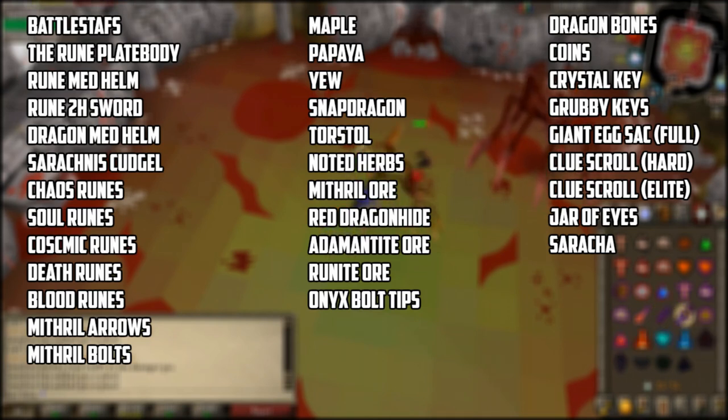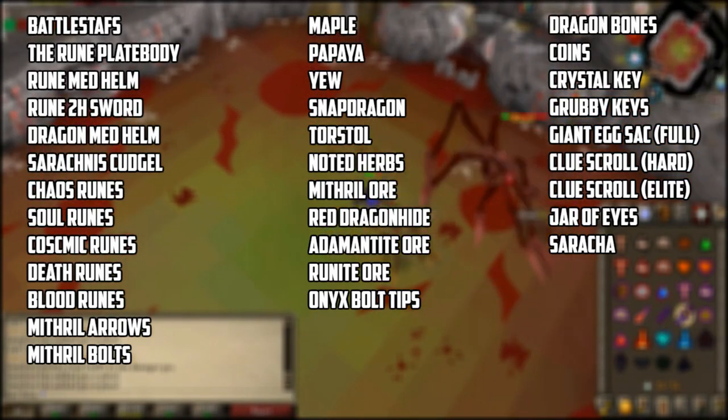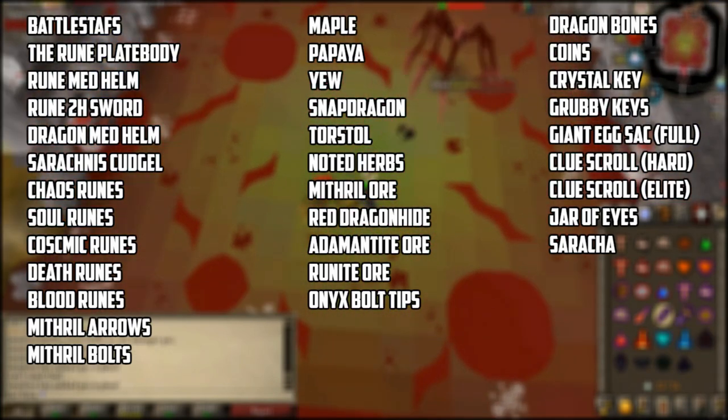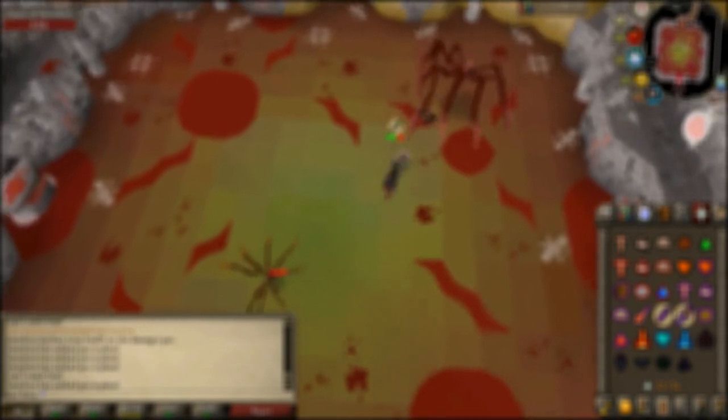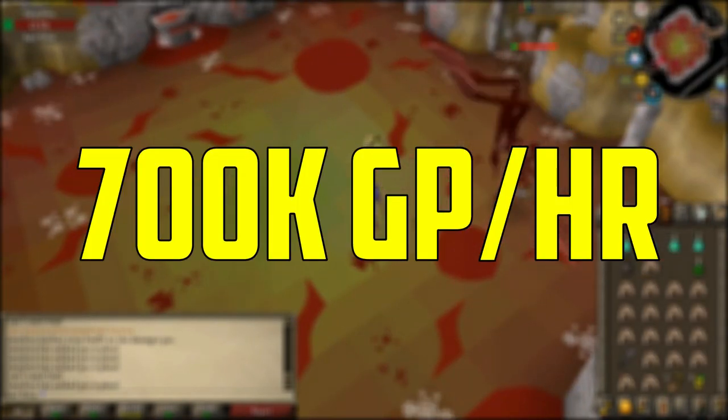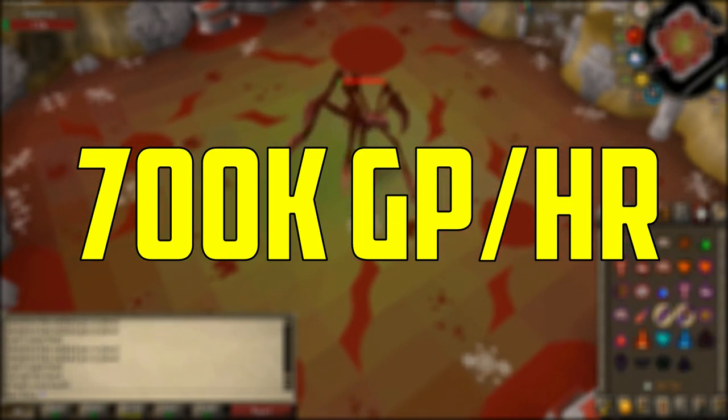Sarachnis also drops dragon bones, coins, the crystal key, grubby keys, the giant egg sack, clue scrolls, jar of eyes, and the new pet. If you kill Sarachnis, you will make 700k plus GP an hour, making it a very good boss for money at mid-level combat, and also a fun boss to get used to boss mechanics.